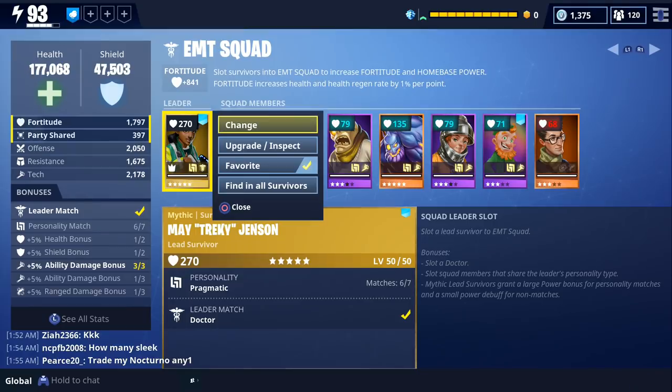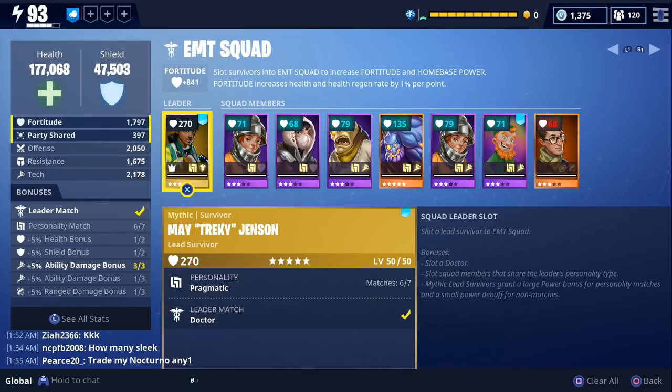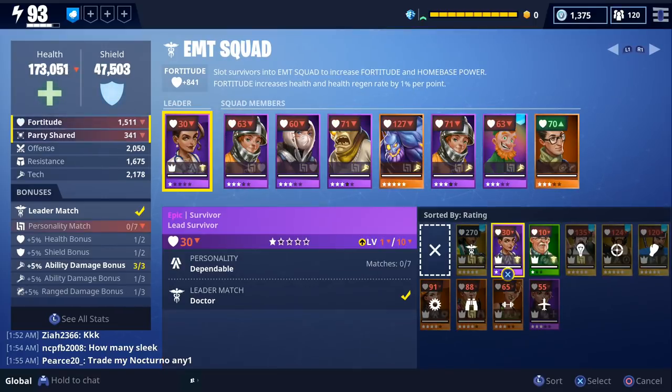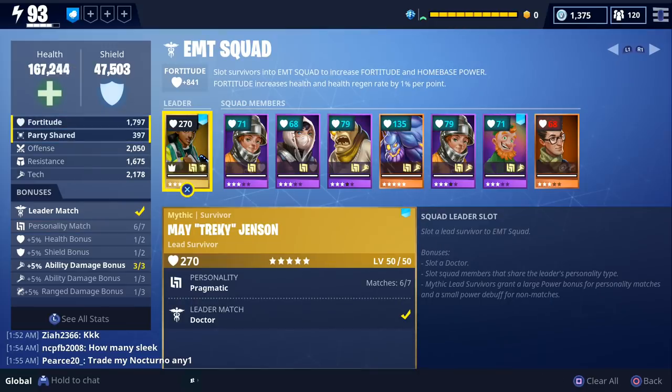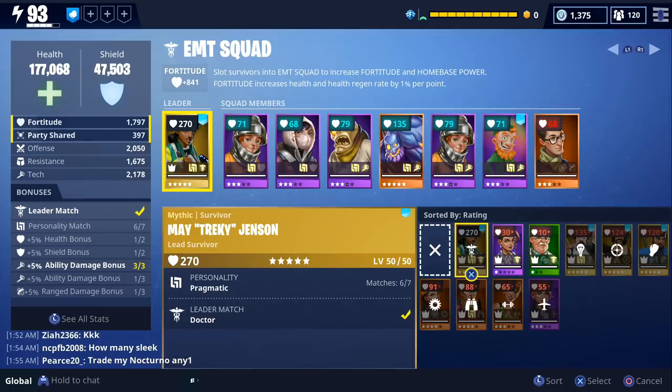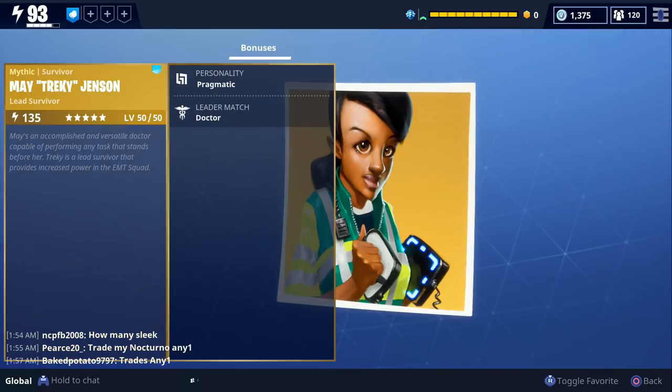When it comes to survivor squads, your number one priority are survivor leads, which is the slot at the far left of every squad. You're going to want to put in your highest rarity lead survivor that matches the job type. If you don't have a lead survivor that matches the job type, then just slot the highest rarity lead that you have. Lead survivors are the only survivors that can come in a mythic rarity.